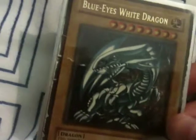Blue-Eyes White Dragon — you can't have a dragon deck without this. That's where Kuriboh of Seahorse comes in, so I can tribute Kuriboh of Seahorse, which counts as two tributes, meaning I can summon Blue-Eyes.